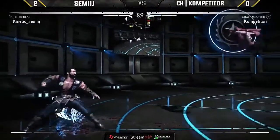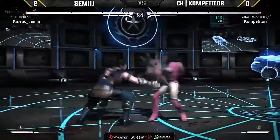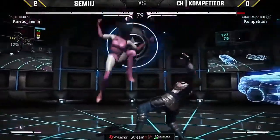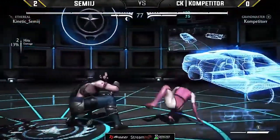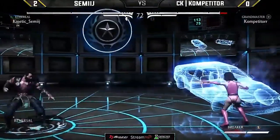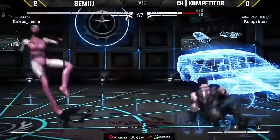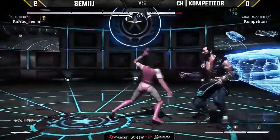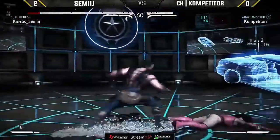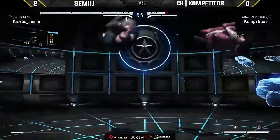Going to hit stun here and put Competitor in a respectful situation — you have to respect the plus frames off that slide, and just throws him. He could have just mixed, could have staggered — so much that this character has at her disposal. And Sameach exploits it better than anybody. That was so good — that jump back. Going with pumped-up Jax. What am I looking at right now?